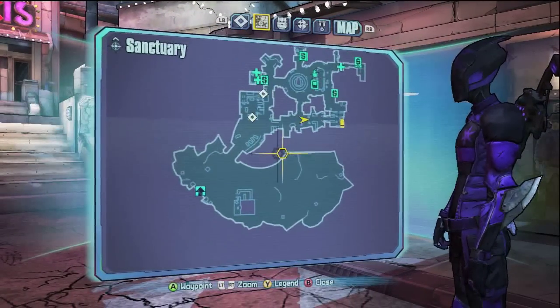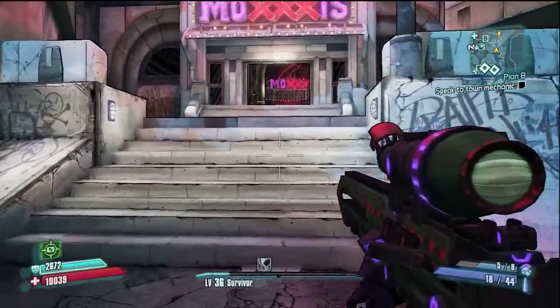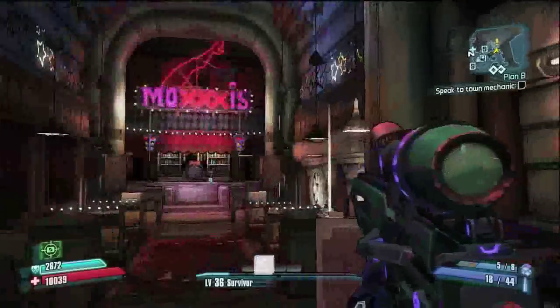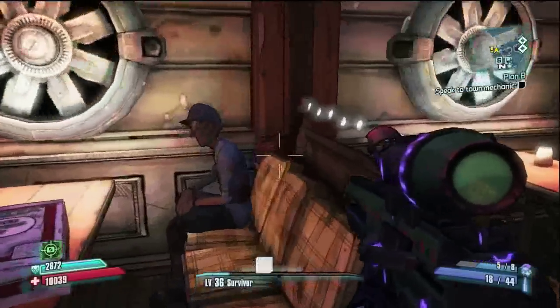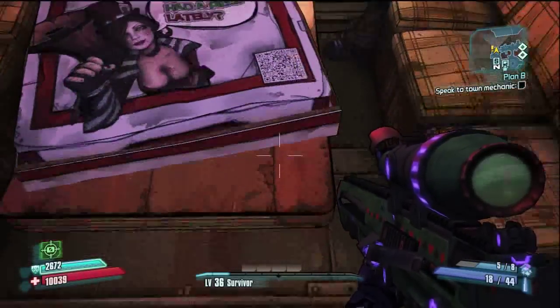The first part of this Easter Egg, you're going to need to find a Moxxi's Pizza Box. The easiest place to do this would obviously be at Moxxi's Bar in Sanctuary. If you come in through the back entrance here, the far table on your right, there'll be a Moxxi's Pizza Box in clear display. I had to check my directions there for a second — whoops.